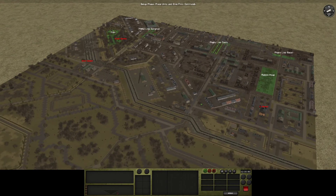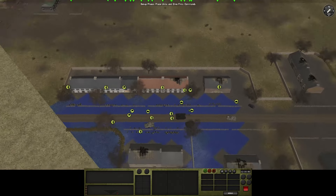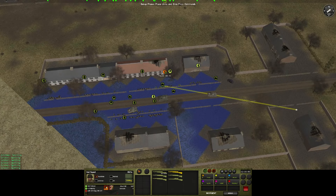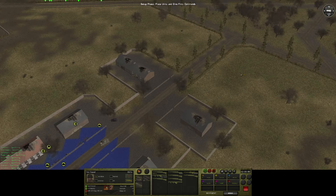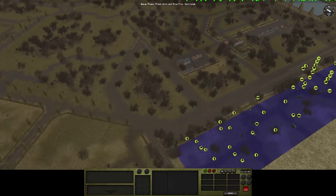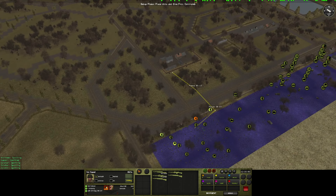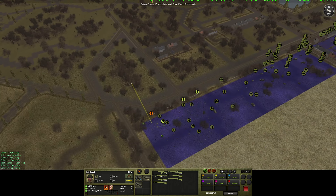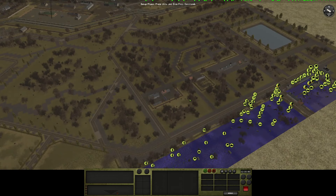We're probably facing mostly Volkssturm and Volksgrenadiers, would be my guess, as before. In terms of forces, we have a company of riflemen which are fairly undepleted — well, the one I clicked is kind of messed up too. We also have F company which is completely depleted; they were active in the last scenario and are not in good shape.